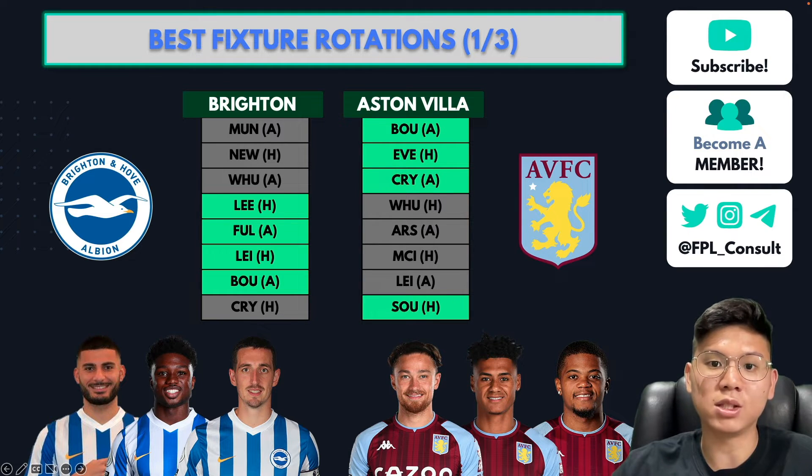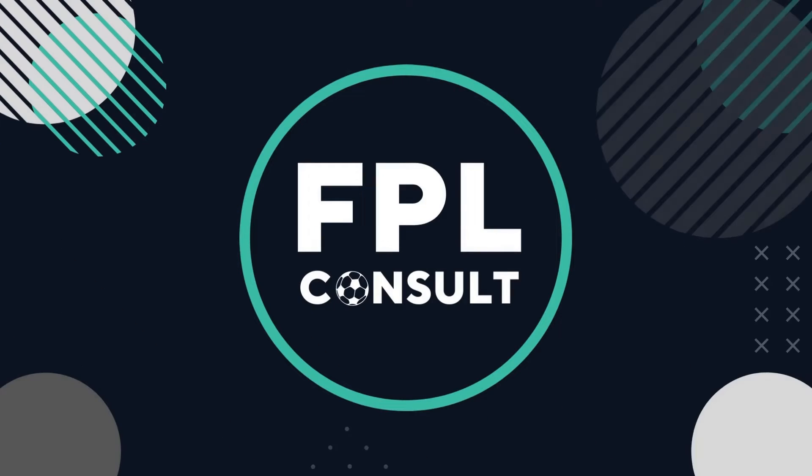The recommended players from these two teams are: Lewis Dunk at £4.5m, Lamptey as well, and Undaf who has just come in — he played really well in the Belgium Pro League and is likely a starter for Brighton at £5.5m, making him one of the cheaper forward enablers. From Aston Villa, Matty Cash is a really good player with both attacking threat and clean sheet potential. Ollie Watkins is up front, but Leon Bailey is a very interesting pick at just £5m — a good enabler that frees up money elsewhere.